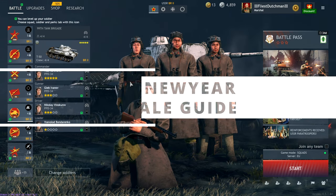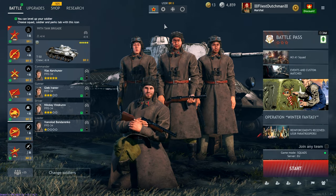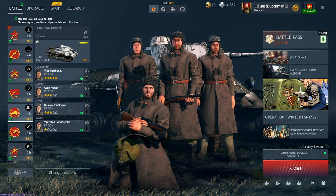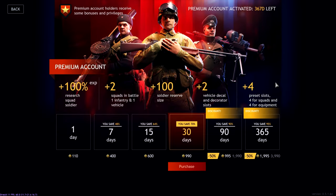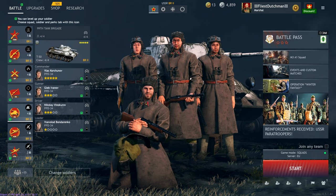Hi guys, welcome to my channel Trying Dutchman. The winter/Christmas sale just went live as well as the event. We're going to do a quick overview of what I personally recommend to get. Starting off with one year premium — 20 euros, 2000 gold basically for a full year, which is double the price of one month, so this is just a no-brainer. I just got this, I only had two days left. I think this is the best purchase you can do in any Gaijin game — War Thunder or Enlisted.